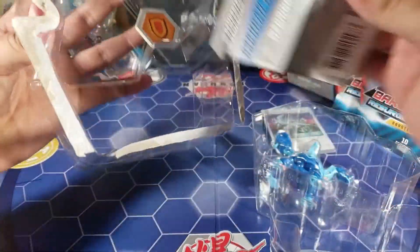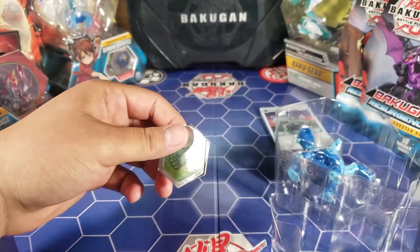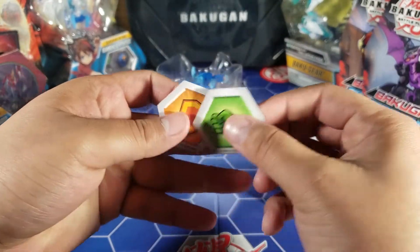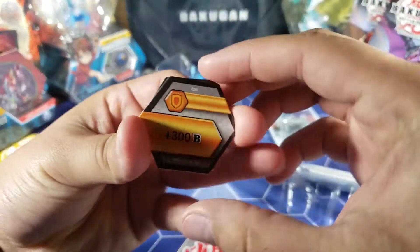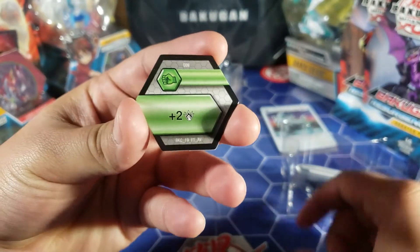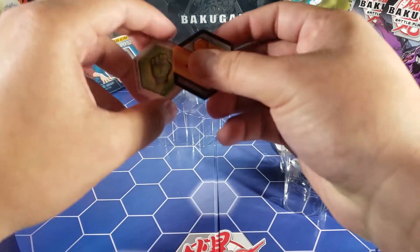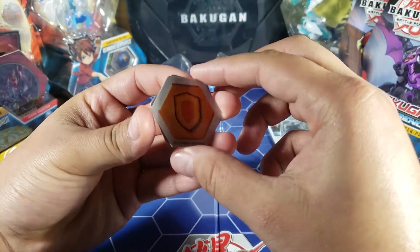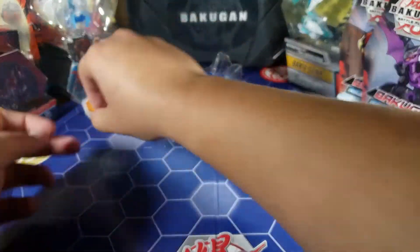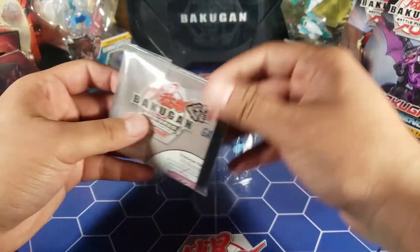Let's take a look at the Baku Cores first. We have a green fist and a regular shield — the regular shield is plus 300 B power, and I already have a bunch of those. The green shield is plus two attack and I have that one too. I'm not sure if you can play with the new Baku Cores alongside the old ones since they're different now.